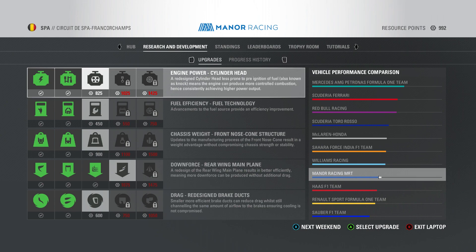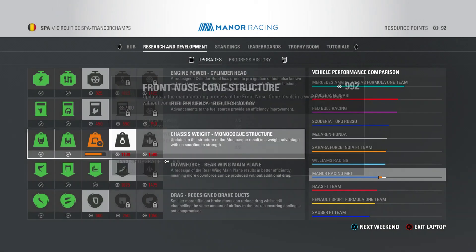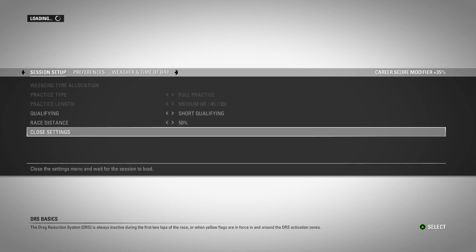We could have gone for engine power, but weight reduction kind of does the same thing while benefiting you around all tracks. That upgrade is going on the car for the next race. That's been this episode — the Belgian Grand Prix. Very close to winning a race, maybe even getting a podium, but just didn't have the pace at the back end. I feel a podium might only be a few races away, maybe at the start of Season 2. Thank you guys so much for watching — subscribe to the channel if you're new, and I'll see you for a brand new video very soon.